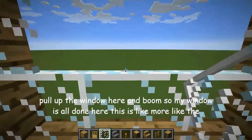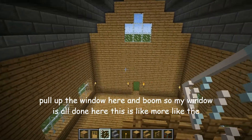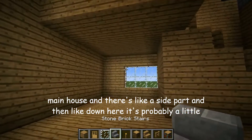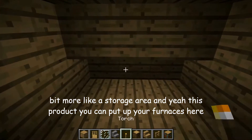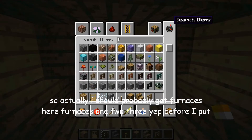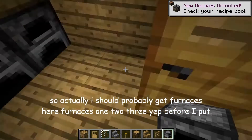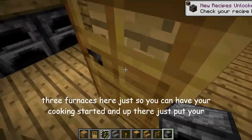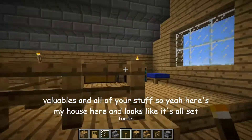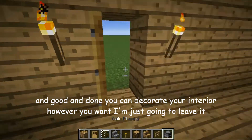So I'll just quickly pull up the window here — and boom, my window is all done. This is more of like the main house and there's a side part. And then down here it's probably a little bit more like a storage area. You can put up your furnaces here — so actually I should probably get furnaces. Let's put three furnaces here just so you can have your cooking started. And up there, just put your valuables and all of your stuff. Here's my house — it looks like it's all set and good and done. You can decorate your interior however you want.